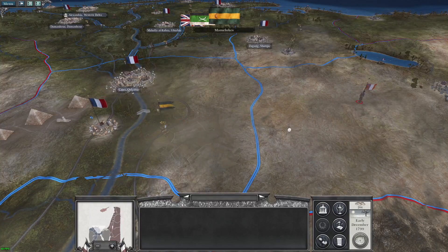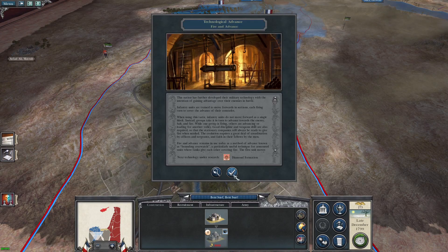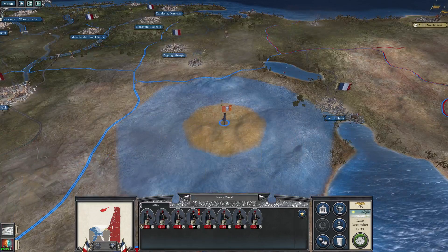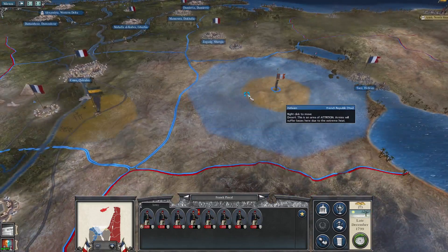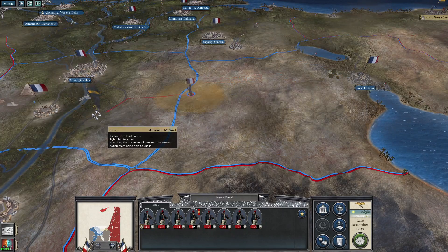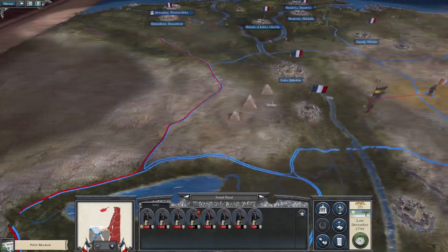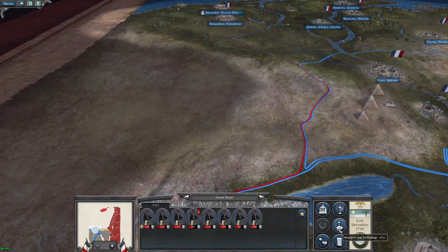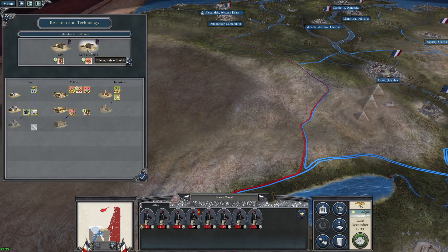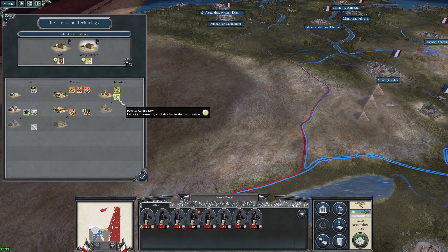They brought even more forces over. Fire in advance - we have research. Still taking attrition. Any better research? We're doing diamond formation - not really that good.